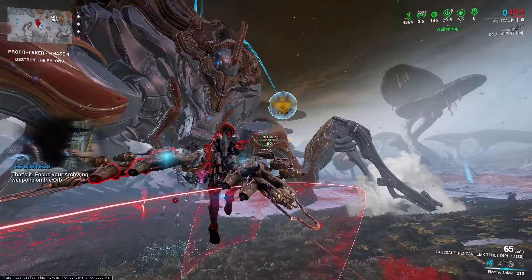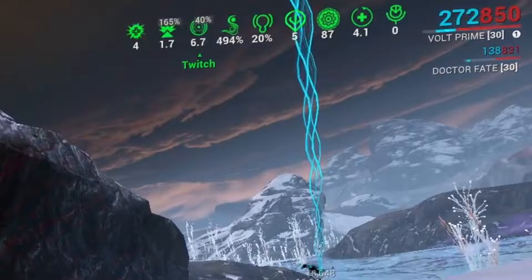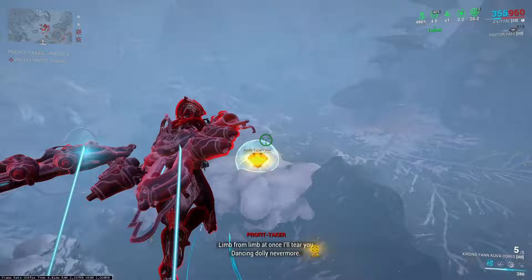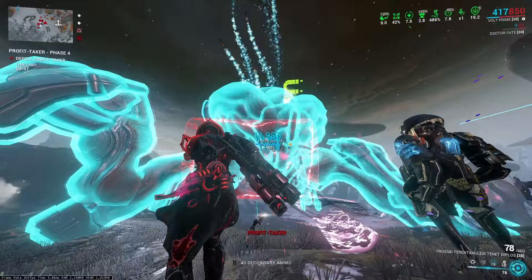After the first and third body phase there will be a Pylon phase. The first one will have four pylons while the second will have six. At the start, track where the first two or three pylons are going to spawn. For Zenith users, make sure it's in semi-auto and once the pylons land, aim for the center or slightly above the center of the icon and shoot. Be sure to have Vigorous Swap active so only one pellet is required to destroy it. For Opticor and Ogris users, equip your Archwing and fly straight up. The Profit Taker always follows the same order: Shields, Body, Pylons, Body, Shields, Body, Pylons, Body — then it's defeated.